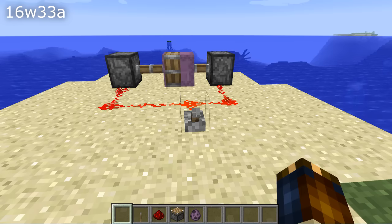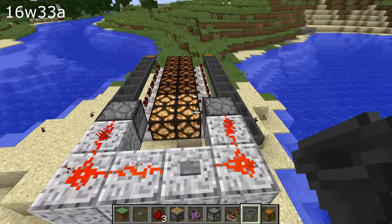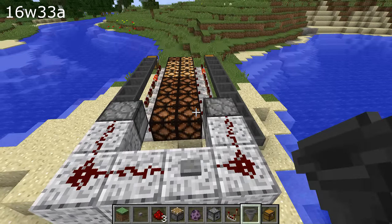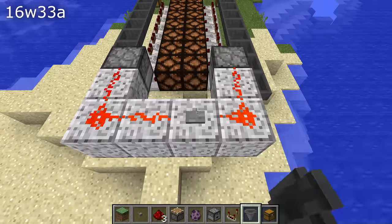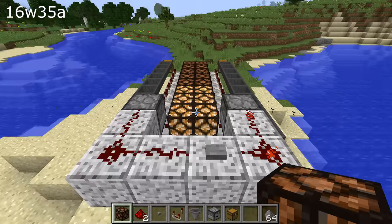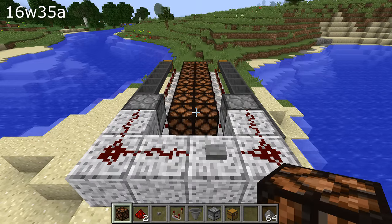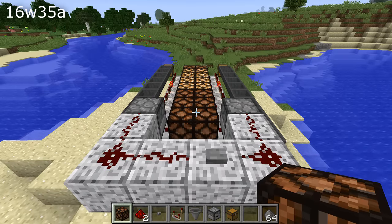If you squashed a shulker with two pistons the shulker would glitch out terribly, and that has now been fixed. Hopper timings have changed in a recent snapshot and that broke a whole lot of things. They've now been changed further but are not entirely back to what they used to be. In this example the hoppers activate slightly out of sync — one of the hopper chains at one point ends up one tick behind. That is likely to impact many redstone contraptions, and the only thing we know is that it's related to update order, which is affected by the order in which the hoppers are placed.